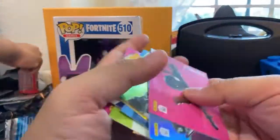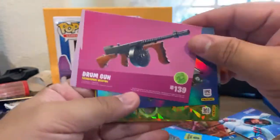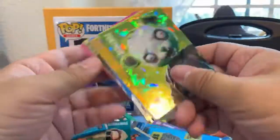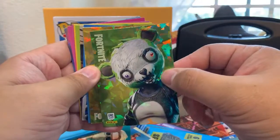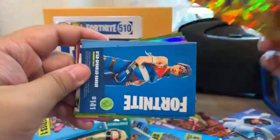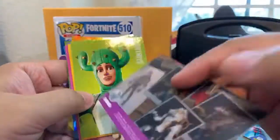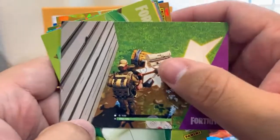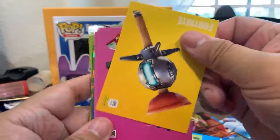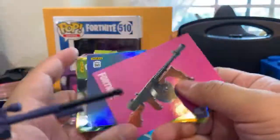Before we go, let me show our favorite cards. There's the drum weapon, the holographic glider, the Spooky Team Leader, the AR — I wish it were an epic gold one instead of regular gray. Star Spangled Ranger, Sushi Master, the Sledgehammer character, Prickly Patroller, the Clinger Plunger — one of my favorites, though it's been vaulted now — and the Tactical shotgun. That's it, guys! Thanks for watching, see you later!